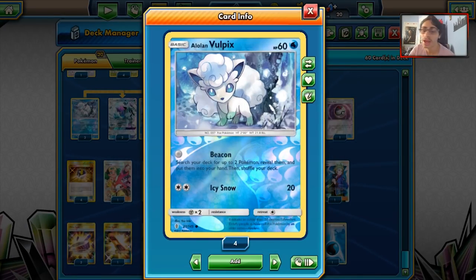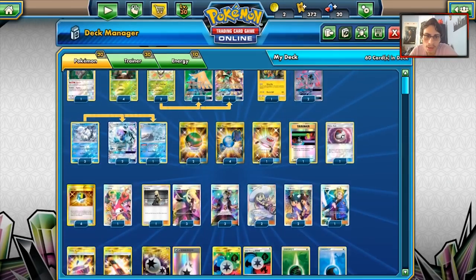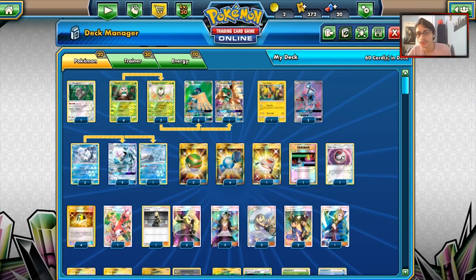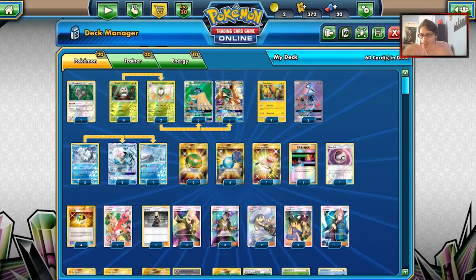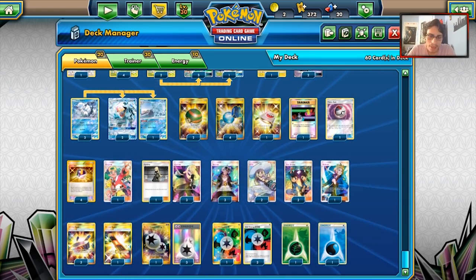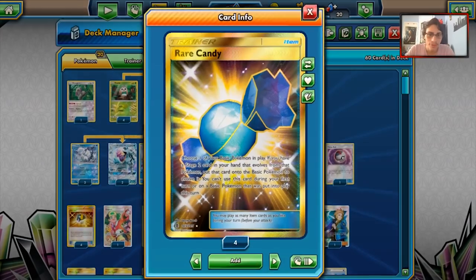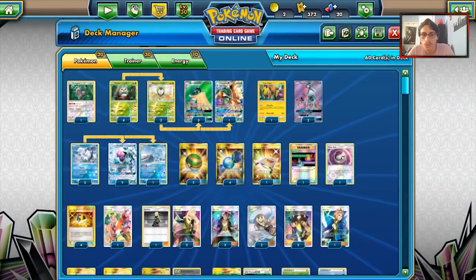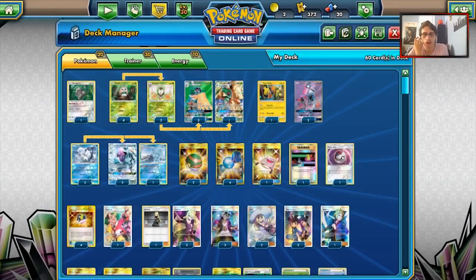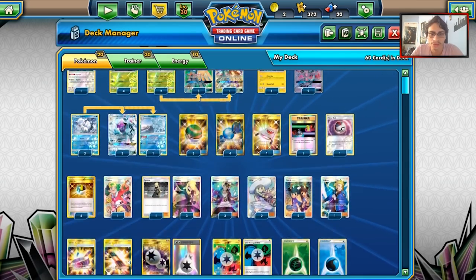One of the best things about this deck is Beacons and Bolt Picks — being able to Beacon for two Pokemon is very powerful in a Stage 2 deck. The format is also a bit slower, so you can afford to build up your Decidueye. For items: two Nest Balls, four Rare Candies for Decidueye, one Stretcher, one Switch — which seems really good right now, maybe better than a Skateboard — but we'll run both a Switch and a Skateboard.